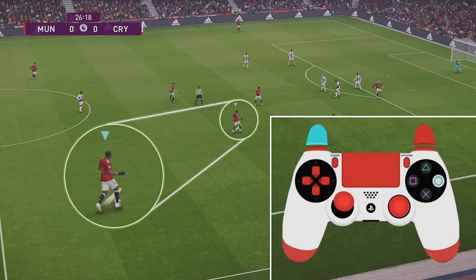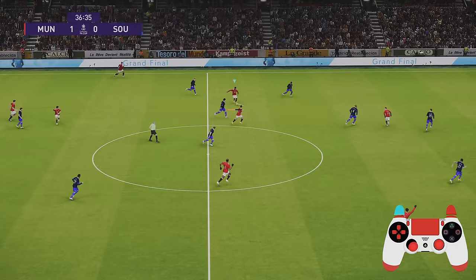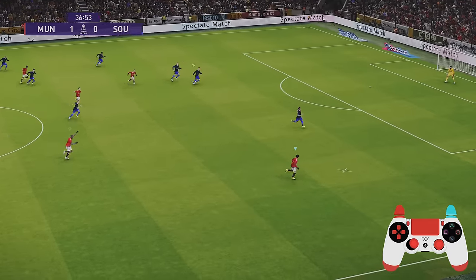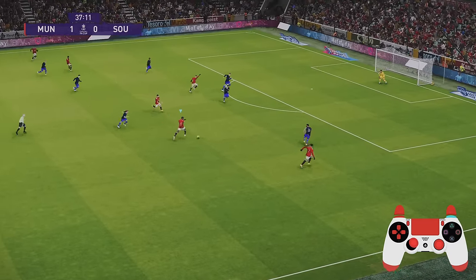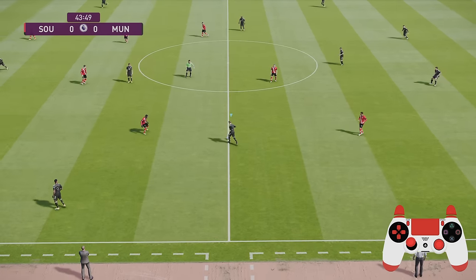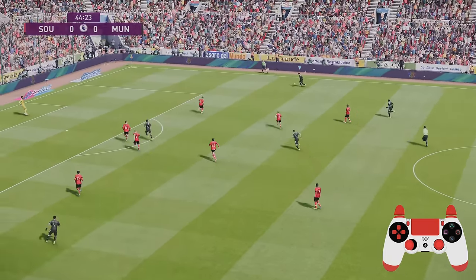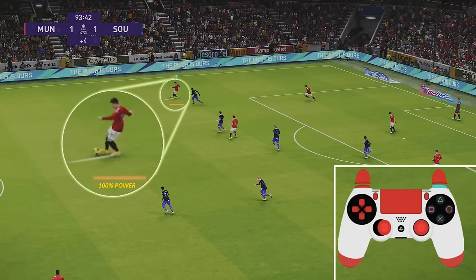One of my favorite and most used tools is the manual lob pass — hold the left trigger and press circle. It's just so much better than the standard lob pass. It allows you to play the ball into space especially when switching from side to side so your player can continue his run. You can even use it with the weaker foot — here Brandon Williams has his left foot as his strong foot but I'm using his right foot and it's almost treated as if he's using his left.